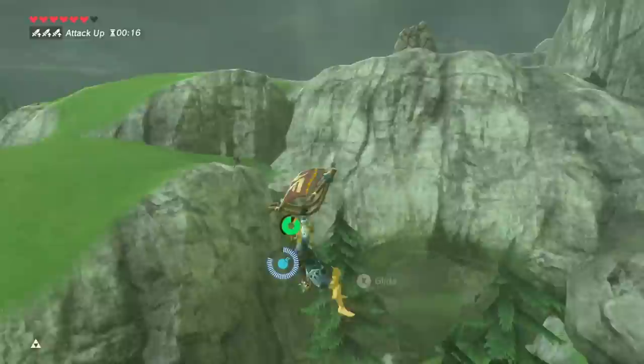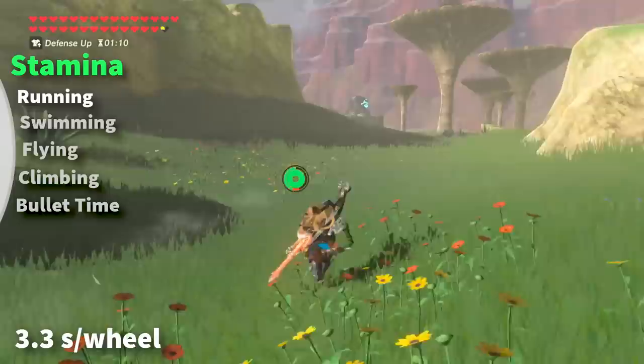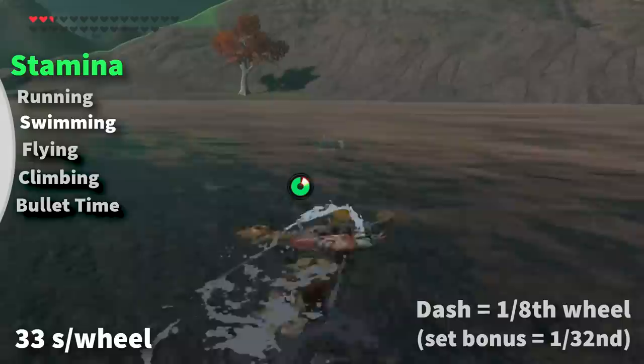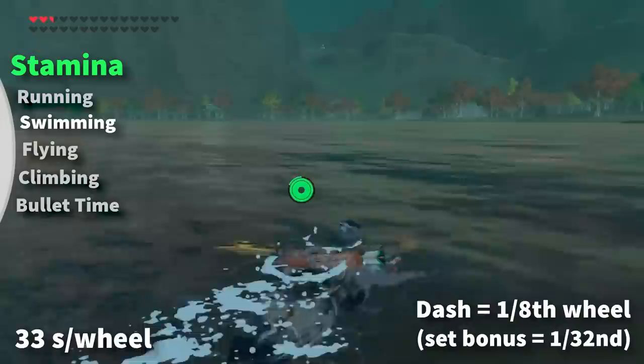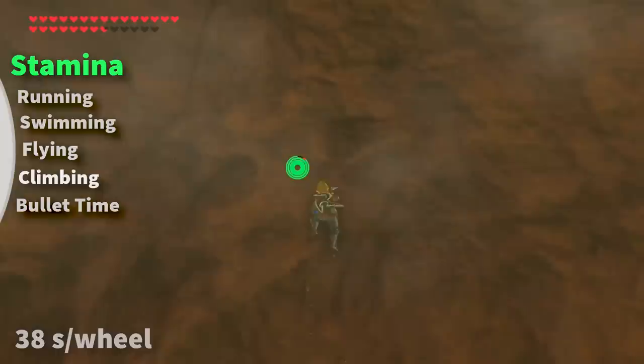The third question asks about the stamina consumption rates behind all tiring actions in this game. For running, a single wheel takes 3.3 seconds to deplete regardless of incline. Swimming stamina depletes exactly 10 times slower than sprinting at a rate of 33 seconds a wheel, with swim dashes consuming an eighth of a wheel. For flying, a single wheel gets consumed in 35 seconds — very simple.